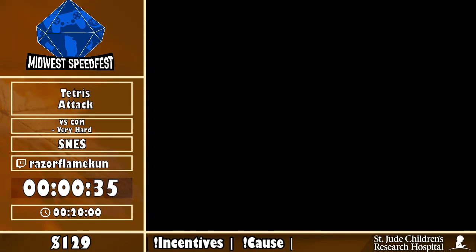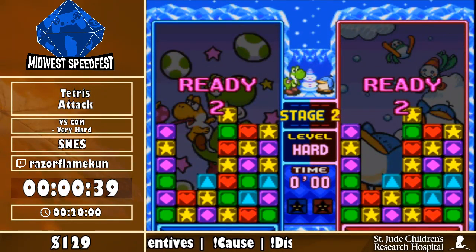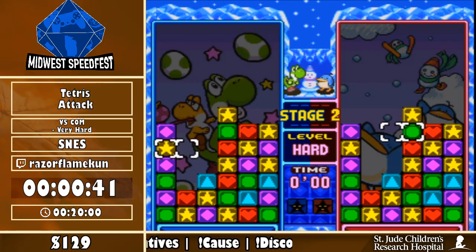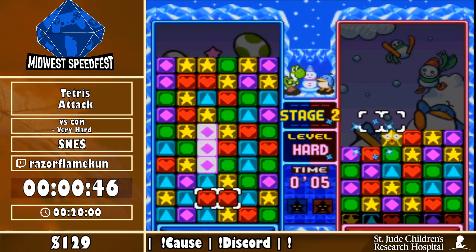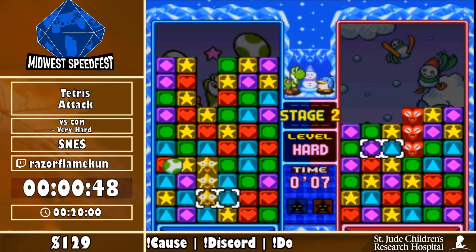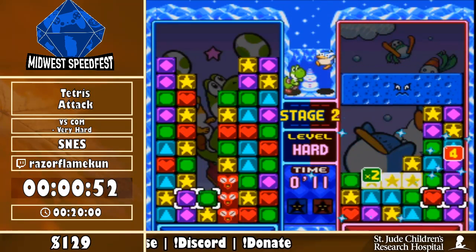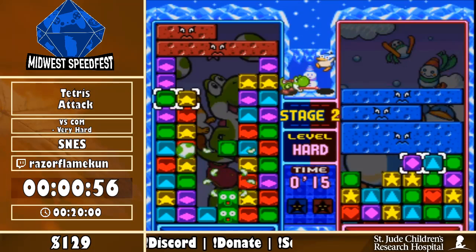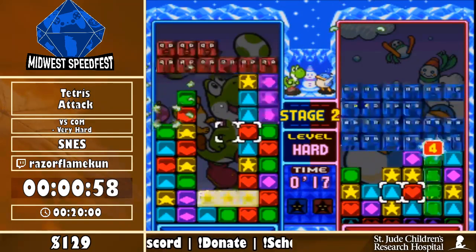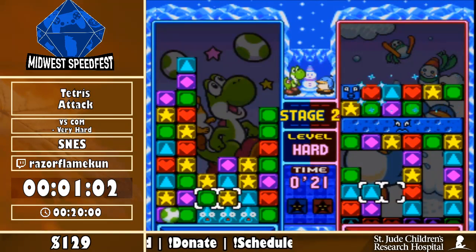There are 12 stages. The goal of each stage is to send enough garbage to your opponents to fill their stack all the way to the top and beat them. The way you can do this is by making a bunch of chains and combos — either combos of four or more blocks, or by making chains of consecutive matches.